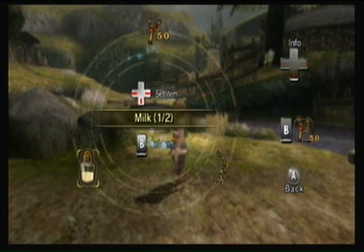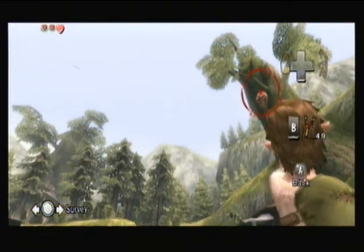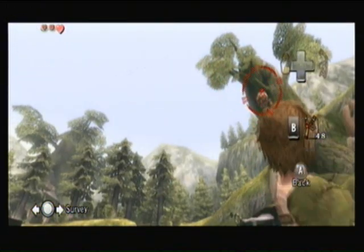We have to equip the slingshot right like that. You just use the minus button to bring up this little circle thing. It actually works pretty well — I kind of like that. But we can aim the slingshot at that thing up there.